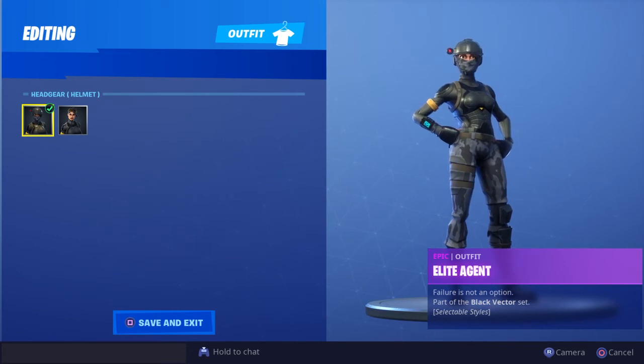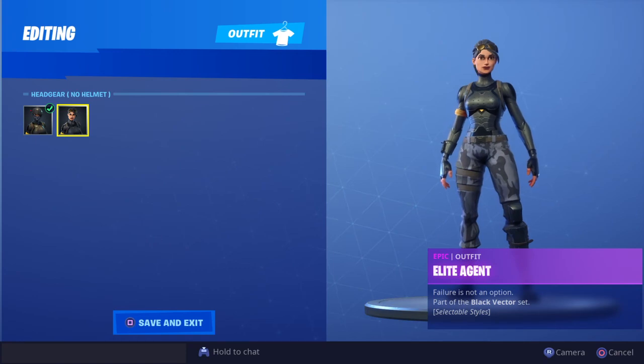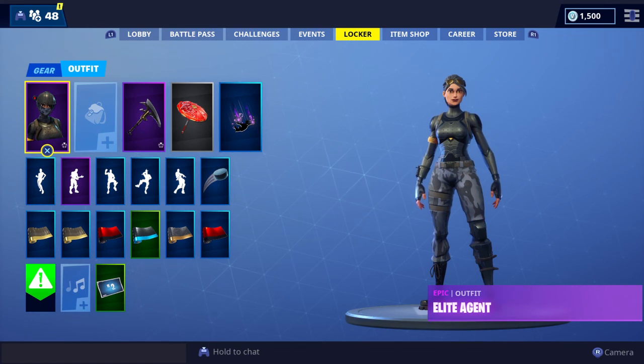That is how you unlock the Elite Agent with no helmet — a new skin in Fortnite. Peace.